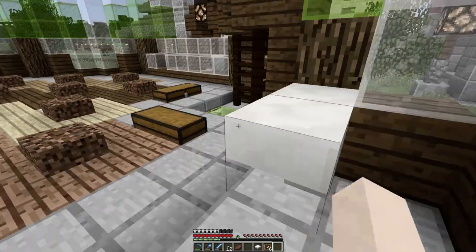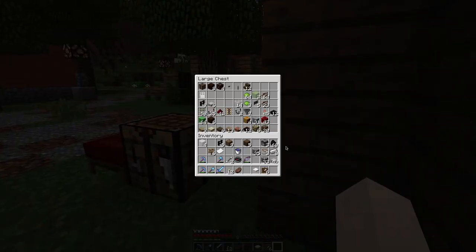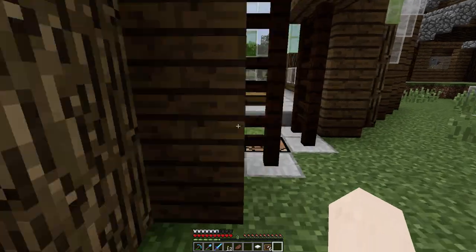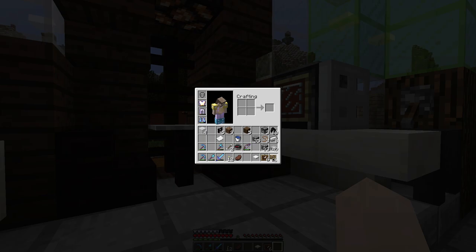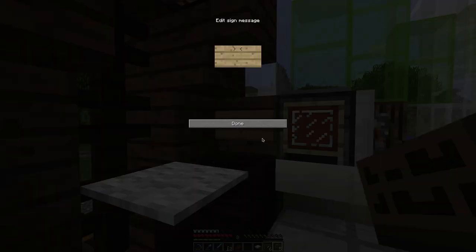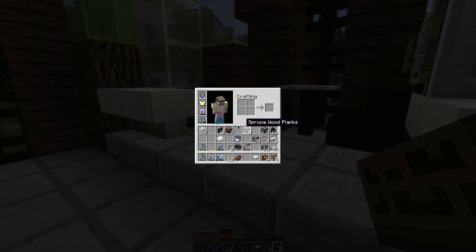Do I have a white glass pane? I think I want to use white glass if I have it — if not I'll swap it out later. I don't have one on me, that's okay. Usually they have a sign here that says 'Please cover food in microwave.' All right, done. Perfect.